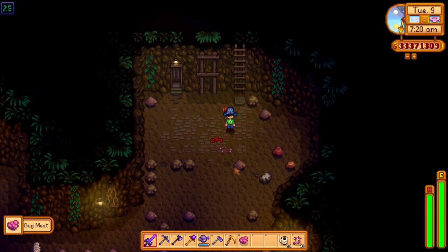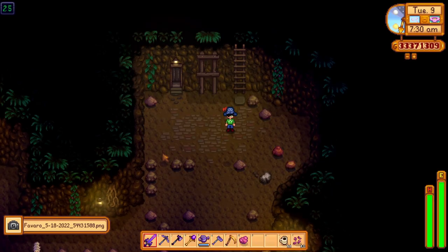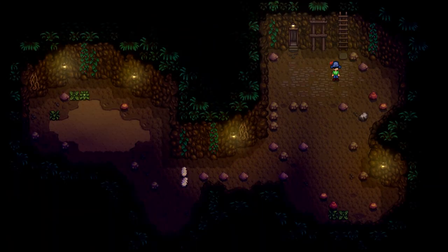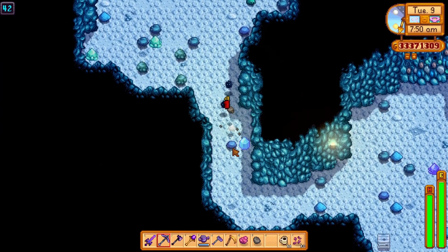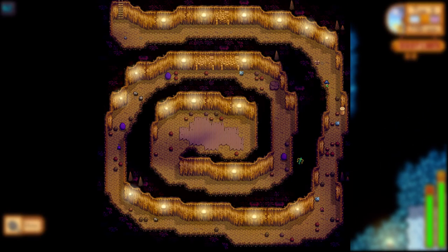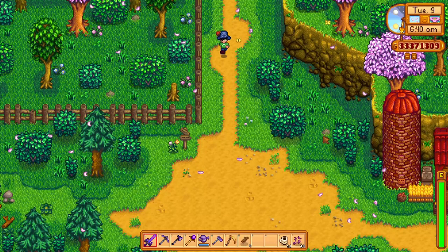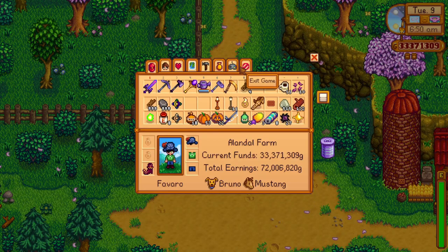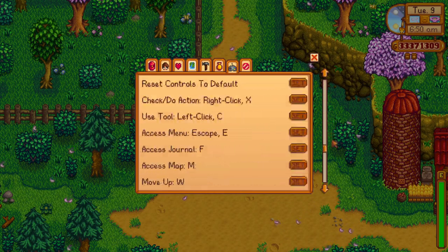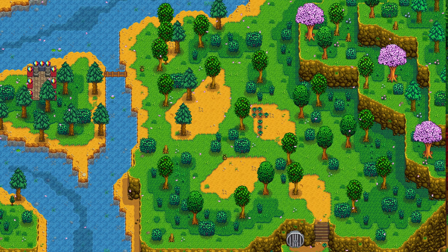The next tip is for dungeon explorers and foragers. While exploring the mines or Skull Cavern, you can use the screenshot option in the menu to see a quick layout of the floor with all the monsters, ores, and gems. This makes exploring much easier and lets you know when a difficult floor appears so you can bypass it with a staircase. For foragers, this can also be used to check for forageable items in bigger areas like Cindersap Forest, the mountain lake, and the beach.